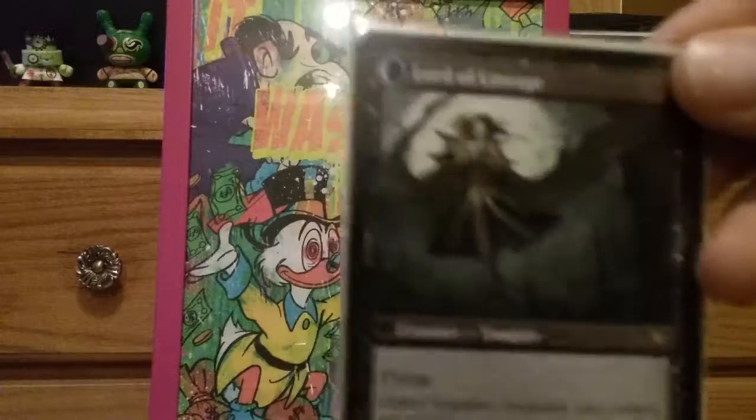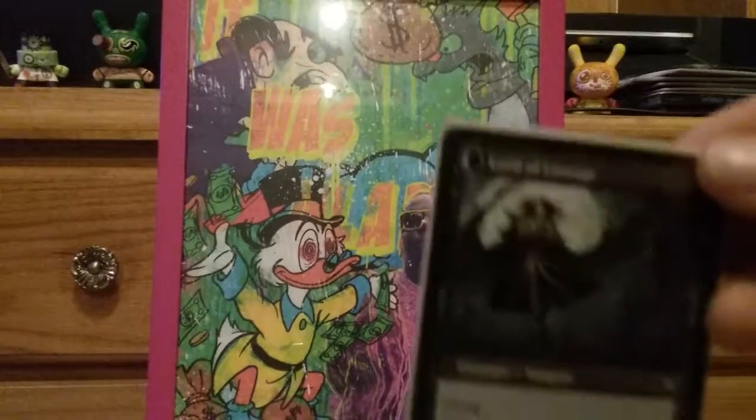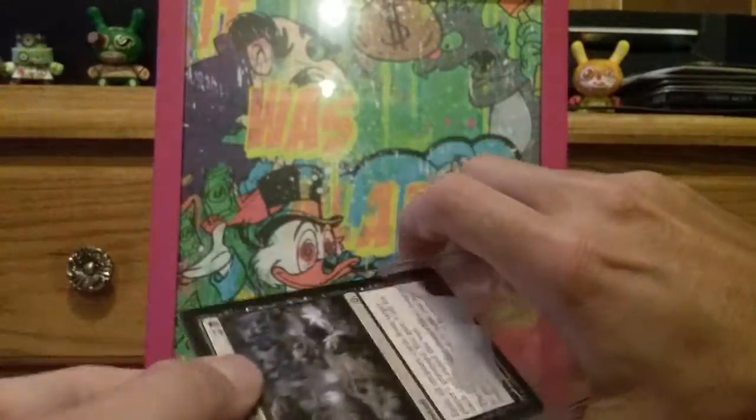So we got some Bloodline Keepers. Lord of the Lineage — just one of my favorite cards of all time. A flying 4/4 vampire that makes more vampires. Let's see what else we got in this package. Random cards.